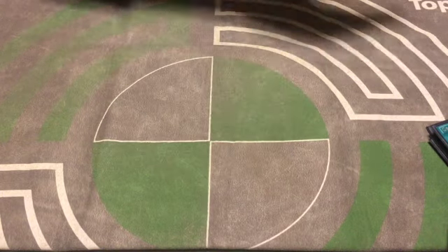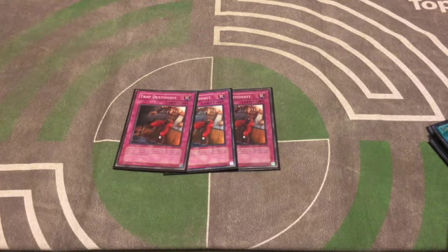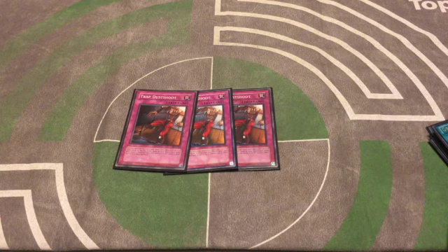For traps we're playing three copies of Trap Dustshoot. I like this card a lot in this deck — you're really just trying to one-for-one with your opponent, and this is one of the most powerful one-for-one cards in the format. When you get to choose the terms on which you're one-for-one, that's what you want. A lot of chaos decks hold onto cards and try to kill you, and you can just pick off a BLS or Chaos Sorcerer before they summon it.